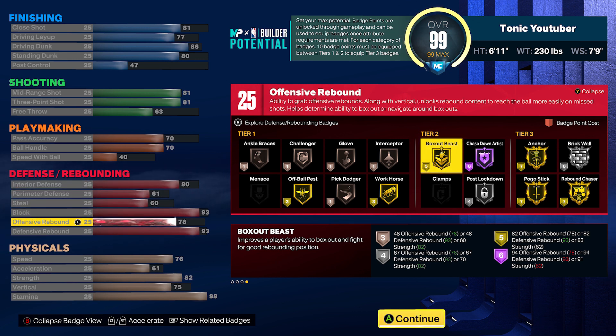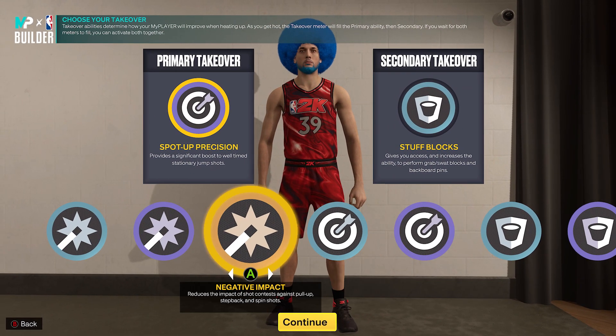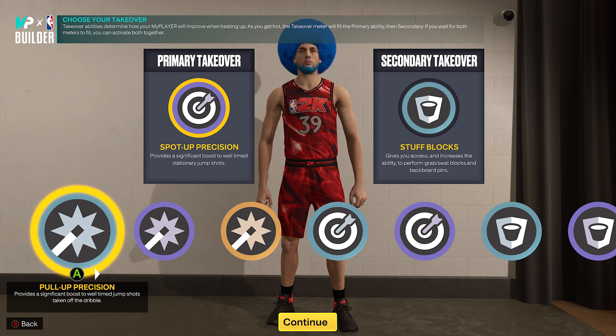When it comes to defense, 93 for gold anchor for the block. 93 defensive rebound for the gold rebound chaser. Make sure your vertical is 75 so you have enough vertical to get the driving contact dunk packages and the standing contact dunk package. All around, look at this too — you get shock rating takeover: sharp, rim, or glass.